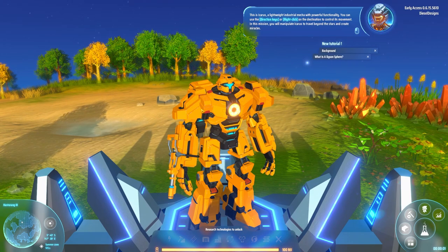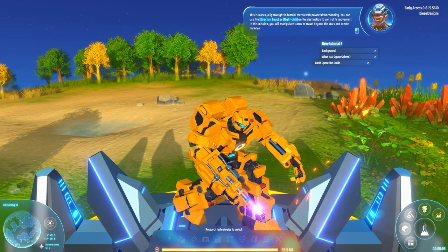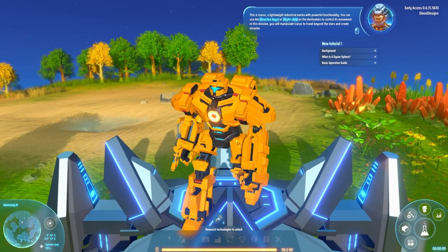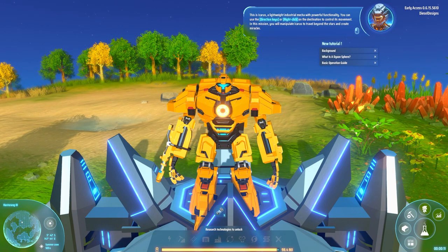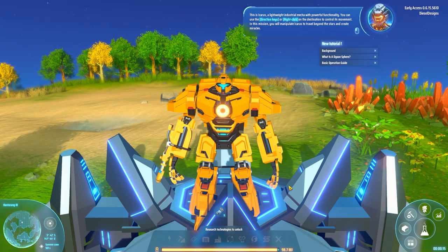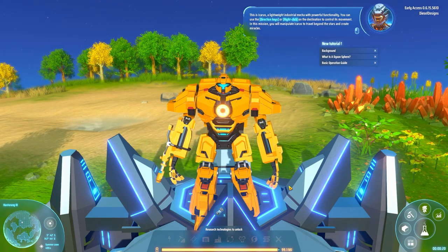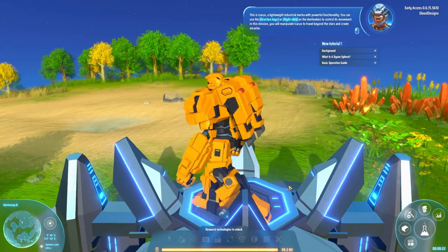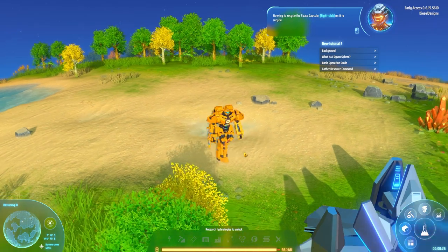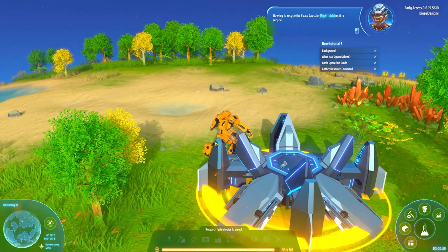We are mech Icarus — a lightweight industrial mecha with powerful functionality. You can use the arrow keys or right-click on the destination to control its movement. In this mission you will manipulate Icarus to travel beyond the stars and create miracles. Now try to recycle the space capsule by right-clicking on it.